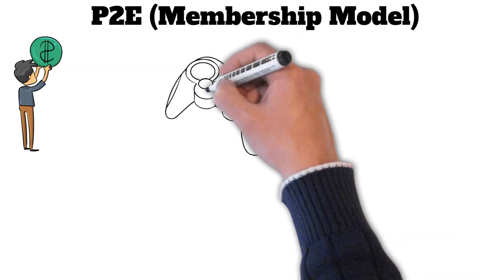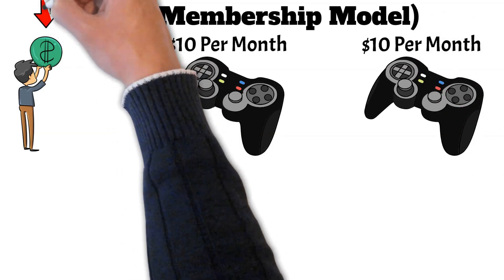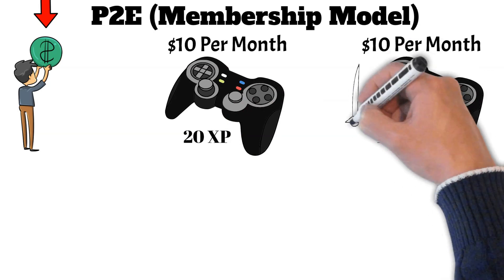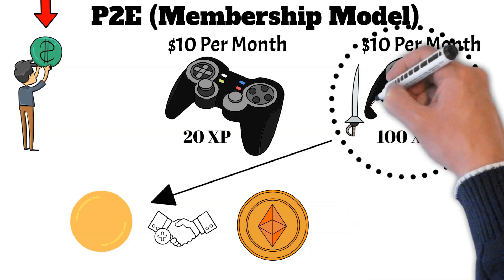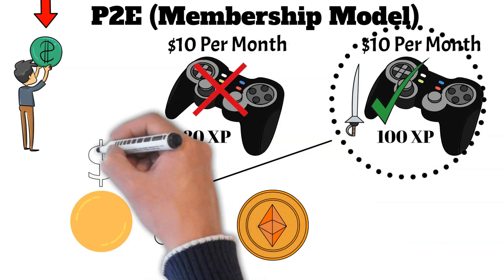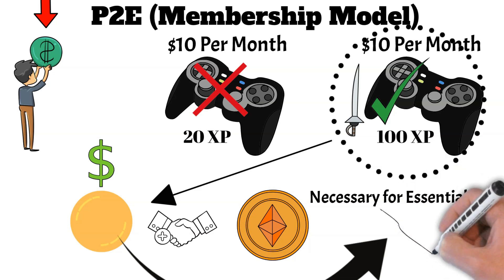The other play-to-earn model, which also has a core value proposition of having the potential to earn profit, is based on a membership model. In this model each player must pay a fee — say ten dollars per month — in order to participate in the opportunity to make money. At the end of each month, players that have accumulated the most XP, for example by winning the most fights, are rewarded with the game's native cryptocurrency, which can be sold on exchanges for other digital assets.